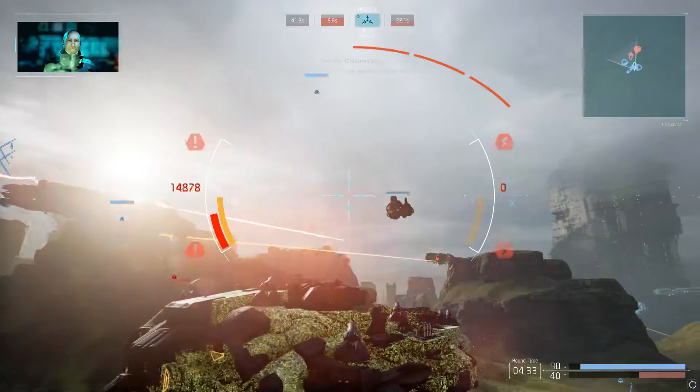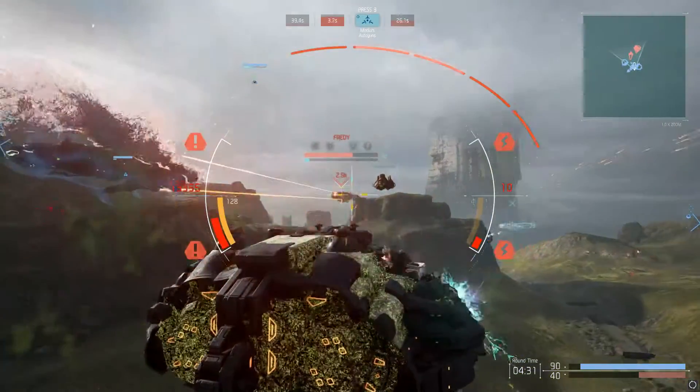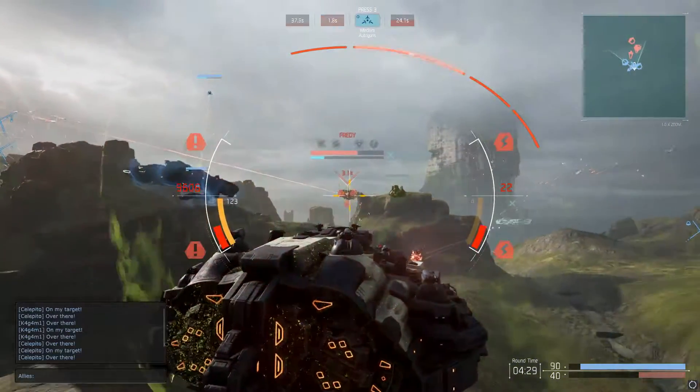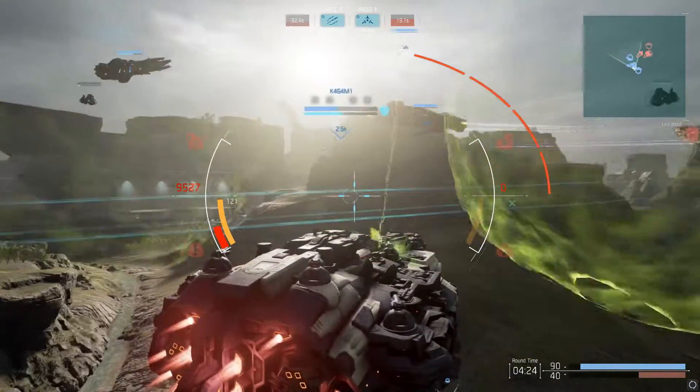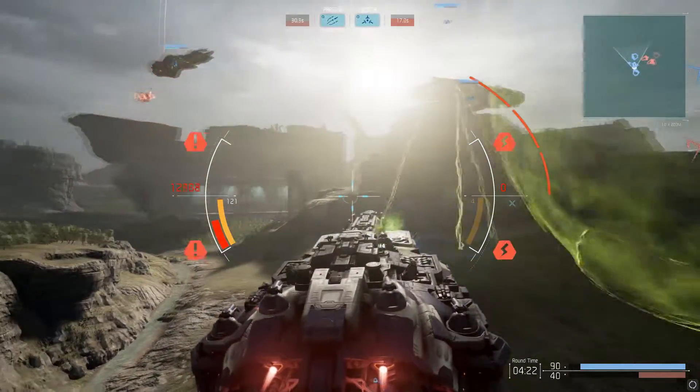We've been hit hard, damage control team dispatched. All ships, enemy contact at this location. Shield activated. Fusion reactor is overheating, putting energy system offline.